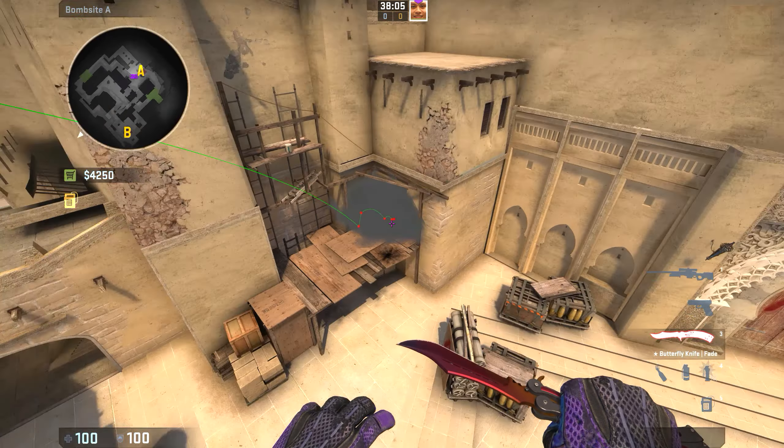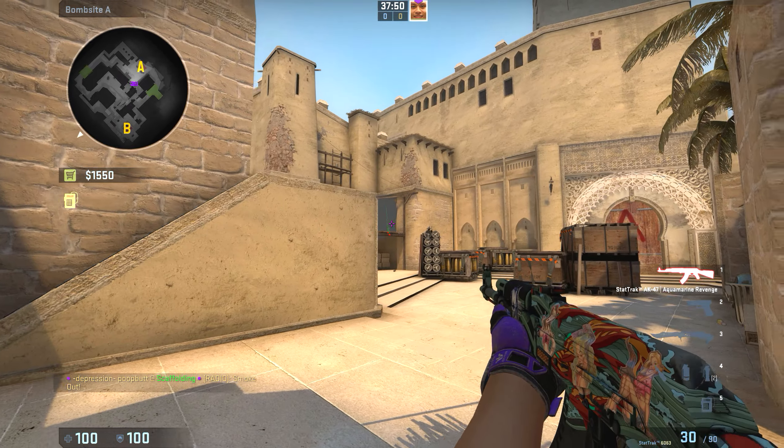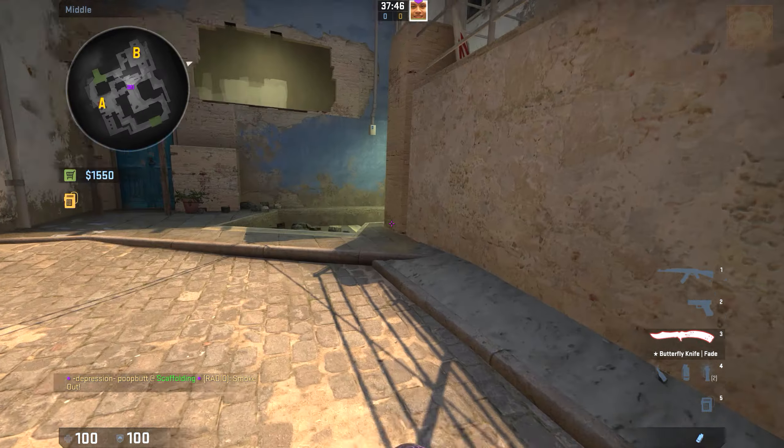Hey guys, today I'm going to be showing you how to smoke palace from underpass, which can be useful for a retake as a CT when you know a player is holding from palace.